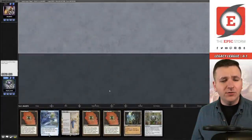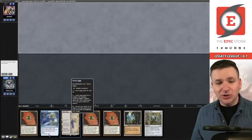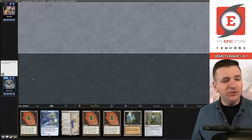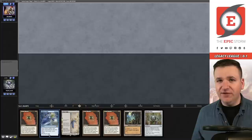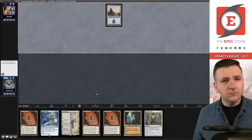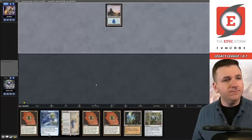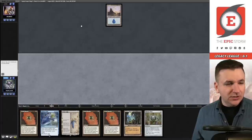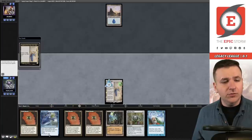That was a tough first round. Here we have an Echo of Aeons — we have access to Lion's Eye Diamond in three turns as well as triple Bauble. I think we keep this and look to play the Urza's Saga game this time, with a backdoor of Echo of Aeons. They play an Island and pass the turn — a nice Mirage basic they have going on. Breakthrough, Urza's Saga, Bauble — and again, and again. Pass the turn.